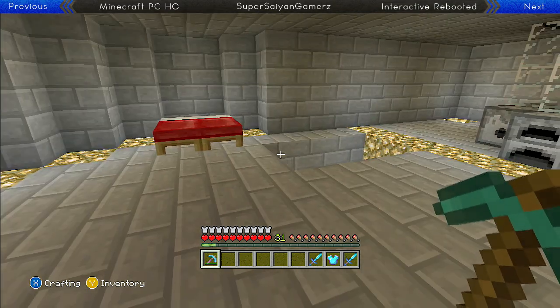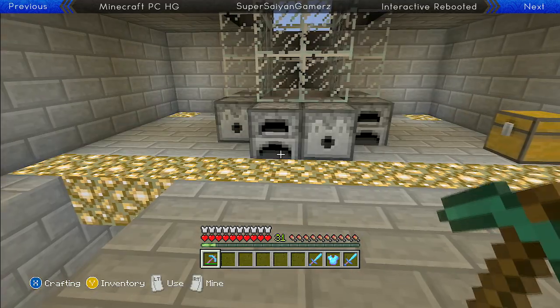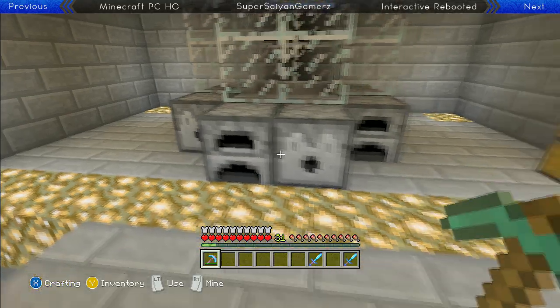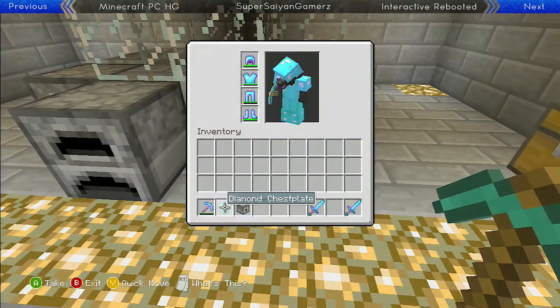Pretty much what this glitch is: you take whatever enchanted item you want — take a blast protection diamond chestplate, for instance. You can put it in a dispenser or a furnace in the ingredient spot, then break said dispenser or furnace and it will come out as a regular diamond chestplate, not enchanted, so you can enchant again.